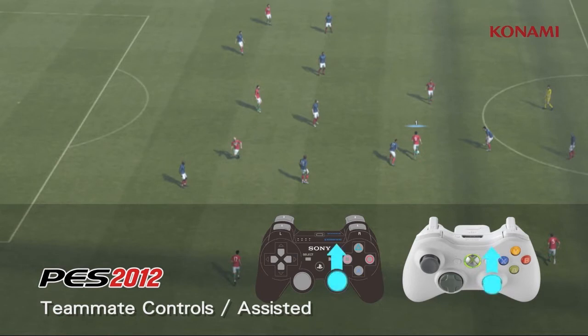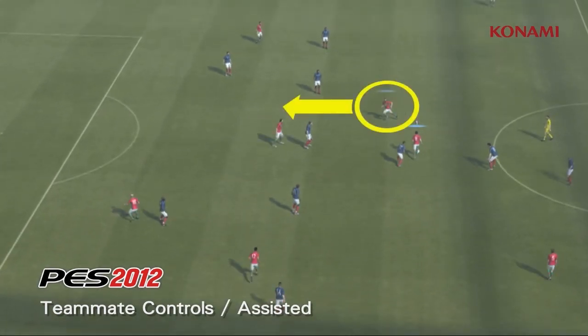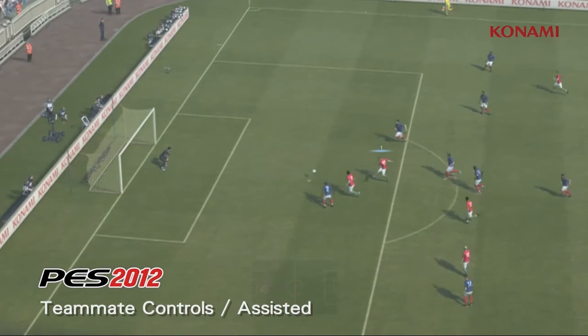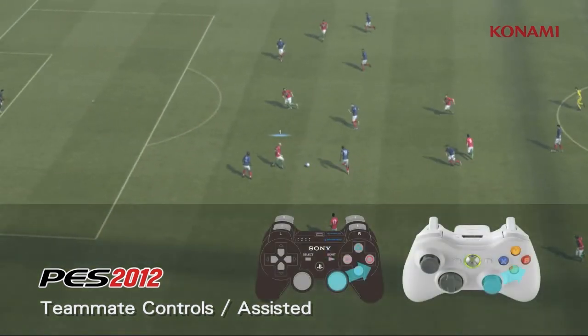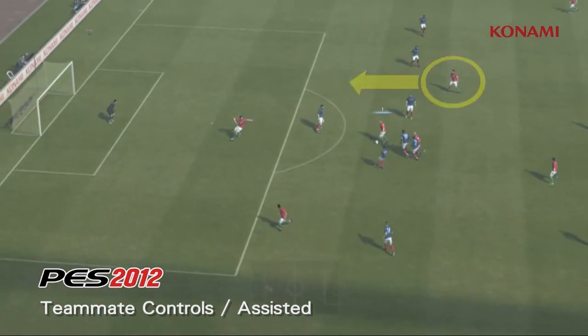In these examples with teammate assisted control, a player can at any time select another teammate using R3 and the right stick to encourage simple straight runs. This system builds on the already complex active AI system. Finally, you can see how this system can also be used to encourage multiple players to move forward.